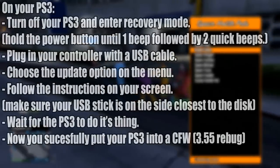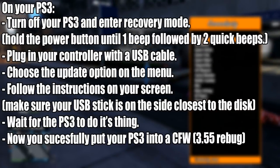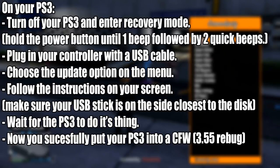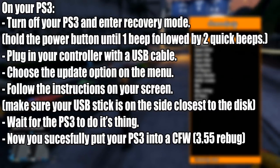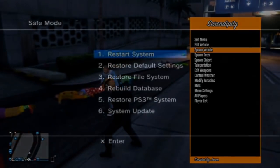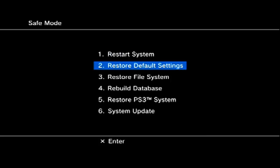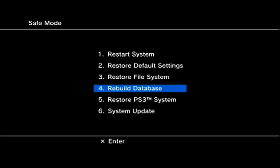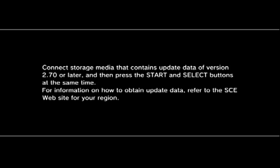On your PlayStation 3, turn it off and enter recovery mode. To enter recovery mode, hold the power button until one beep is followed by two quick beeps. Once in recovery mode, plug in your controller with a USB cable — a wireless controller will not work here. Then choose the update option on the menu screen and follow the on-screen instructions. Make sure your USB stick is on the side closest to the disc drive, otherwise it won't work.